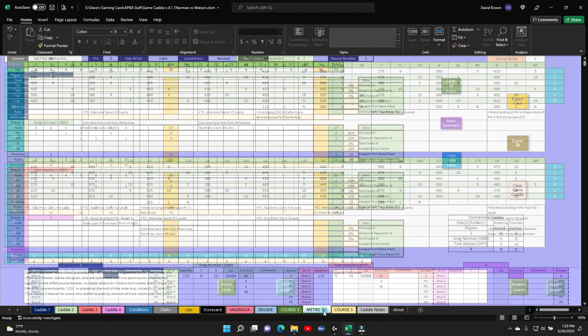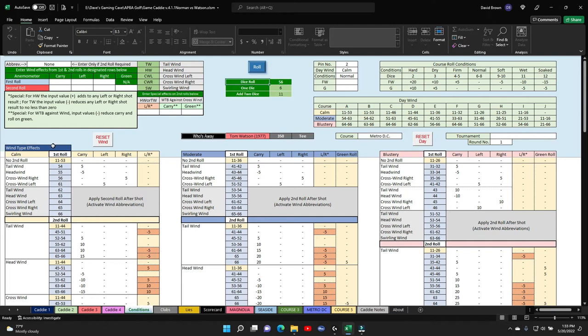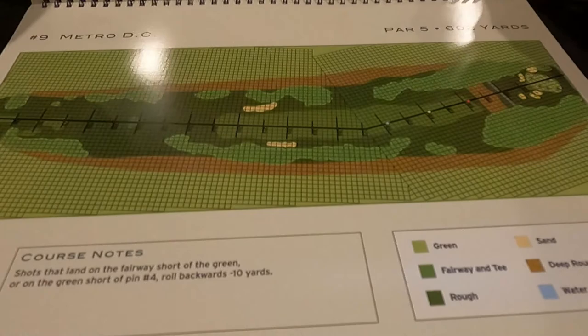We're going to set up for the eighth hole now. Hole transfer, hole number eight, enter. 56 crosswind right. Let's take a look at hole number eight. Hole number eight has a slight dog leg to the right up here at 245, and the pin location is slightly off to the left.